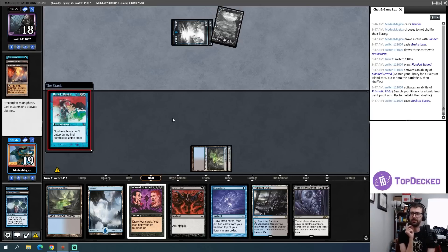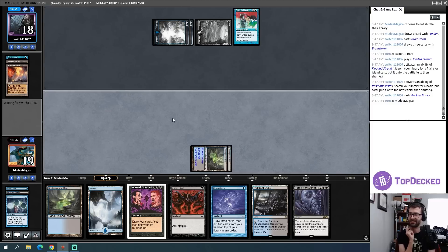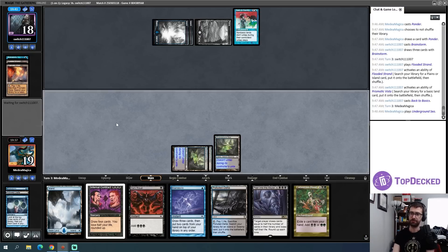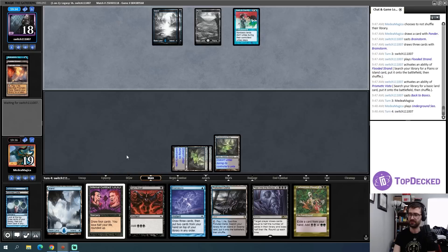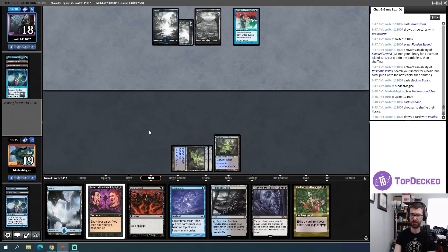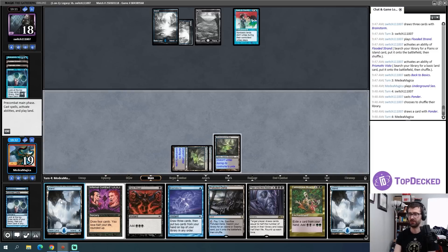Looks like it could be a Back to Basics — yeah, that is rough. The reason this is bad is because I need both green and black to get Cadaverous Bloom into play, so I can't just get a basic land off of my fetch. I also get worse at passing the turn. But I found some basics — next turn I could use the delta to get green, Dark Ritual, cast Cadaverous Bloom, and attempt to go off.